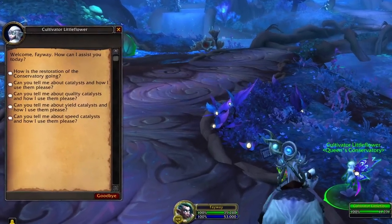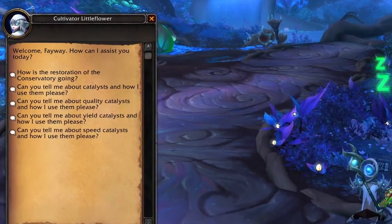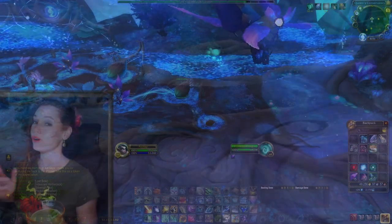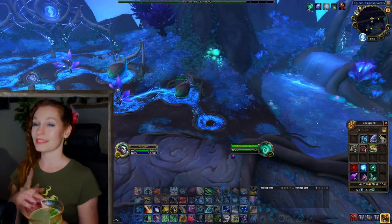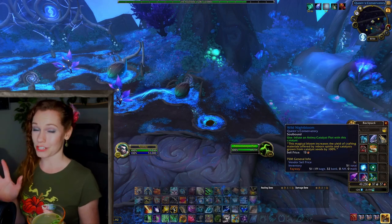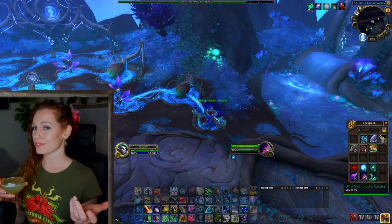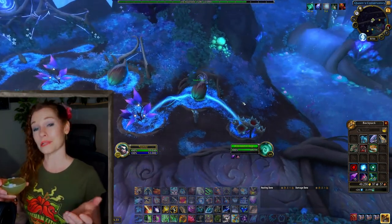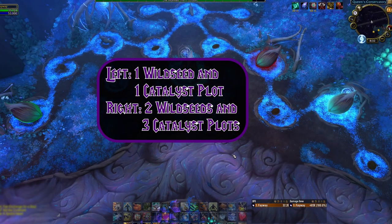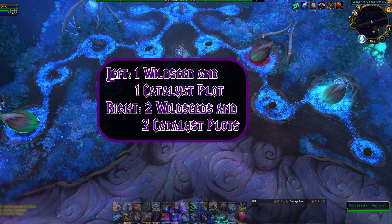If you take nothing else away from this video and are still figuring out how to grow your grove, then this is the critical bit of information: you must infuse the catalyst before infusing the spirit. If you do it after, it won't take any effect. Also, you will notice that once infused, the catalyst remains for 12 hours. Most of the starting spirits take three days to incubate — you do not need to refresh the catalyst during this time. You might also want to plan out the catalyst placement, since they are linked to specific wild seeds and are sometimes shared. Here are the wild seeds and connecting catalysts you will have access to at the second tier. You have one plot where a single catalyst sits next to two seeds, so whatever you infuse there will affect them both.